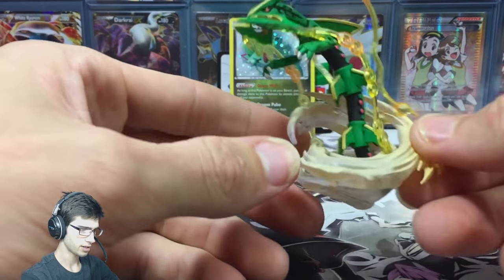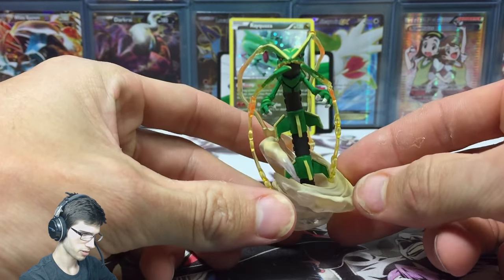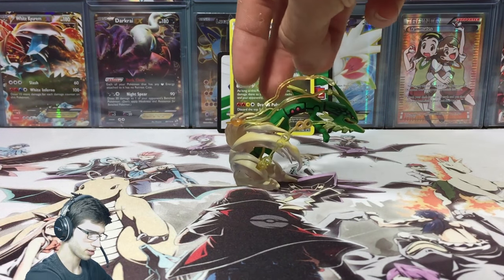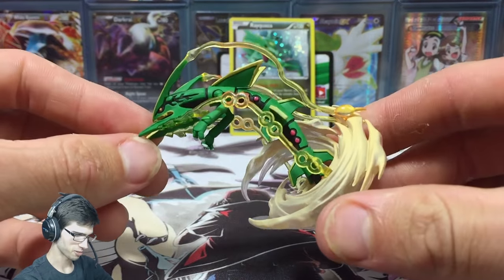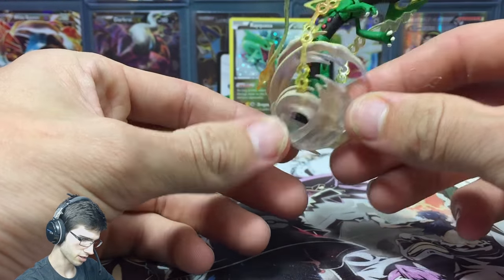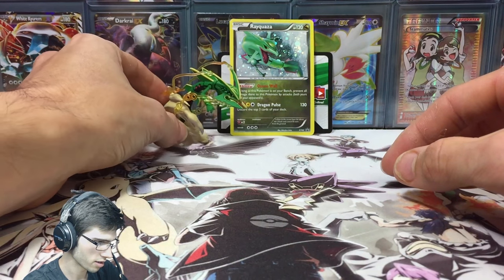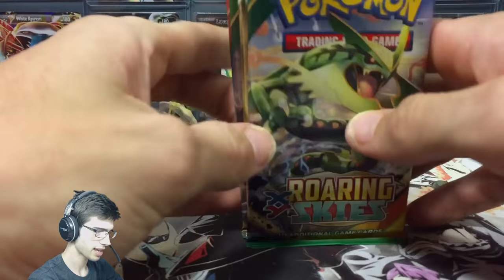Let's have a look at the featured figure also mentioned on the box. First impressions — it looks pretty good. Let's see how it stands up. That's what it looks like standing on its side. Front-on, it has this nice kind of diving-out-of-the-clouds pose. It looks pretty sweet — let's put it up the back as well.